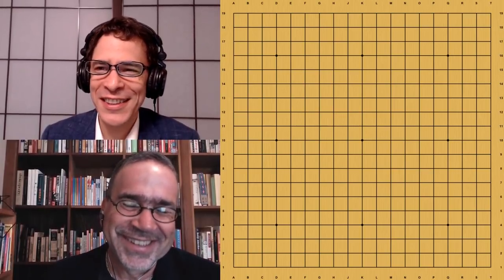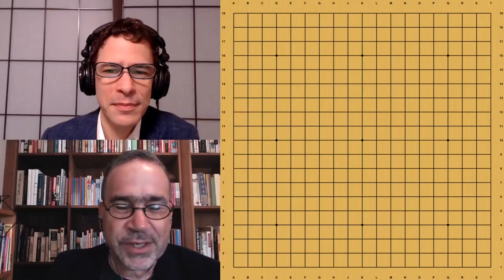So AlphaGo Game 20 — we're just cooking along here. We still have 30 games to go. When we get to 25 you'll get a little excited — sort of halfway there — and then I'll remember the extra five games. We're going to have some news about the AlphaGo books soon, but we'll hold off for another week or two. We are making progress, so more to come on that.